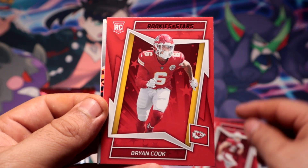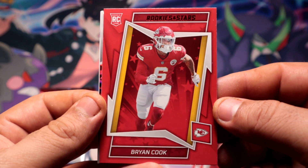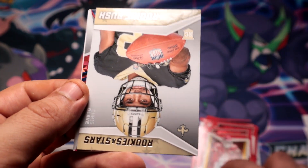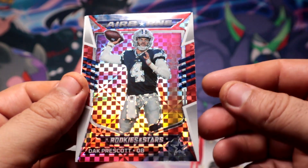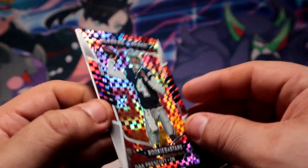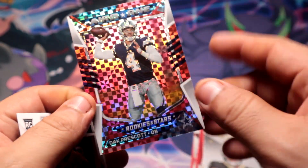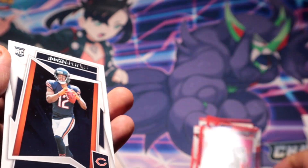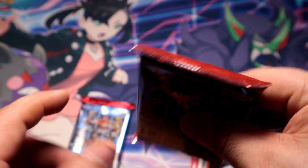And then another rookie also red on red — Brian Cook for the Chiefs. Then we're gonna have an Airborne prims of Prescott — hell yeah, I'll take that. It's not a red, just a regular prims, probably like a mosaic going on. And then Jones Jr. for the Bears.